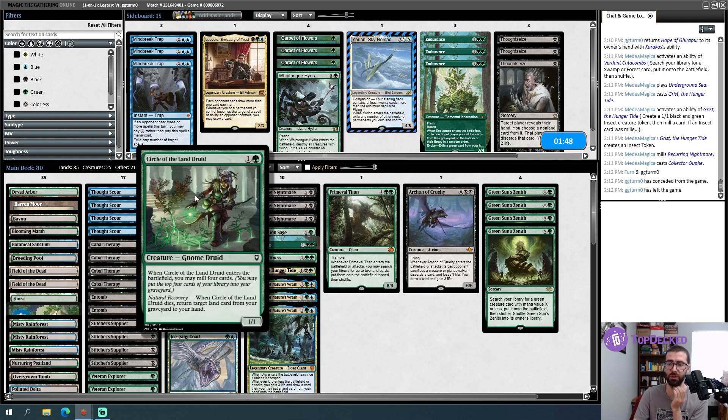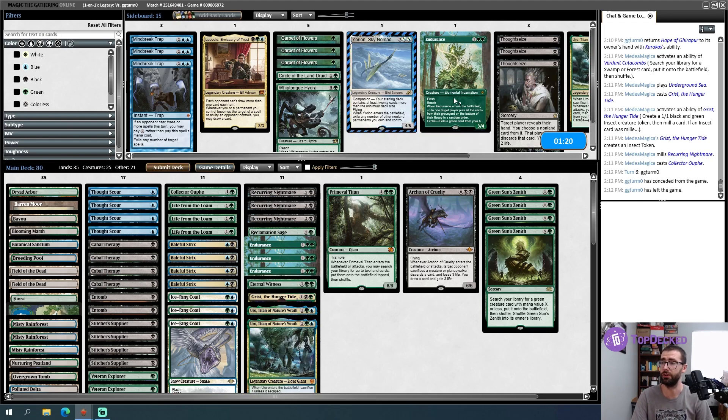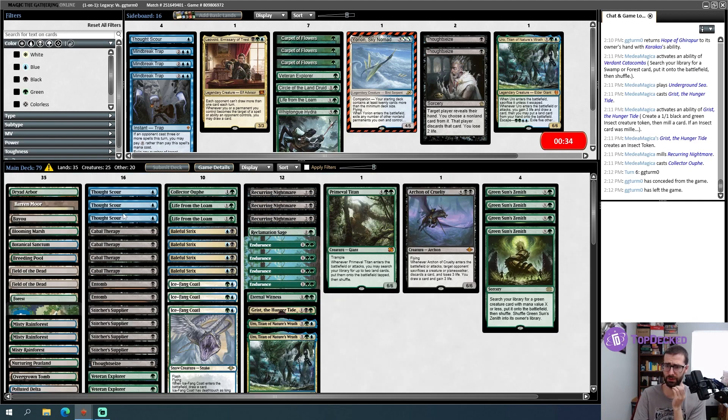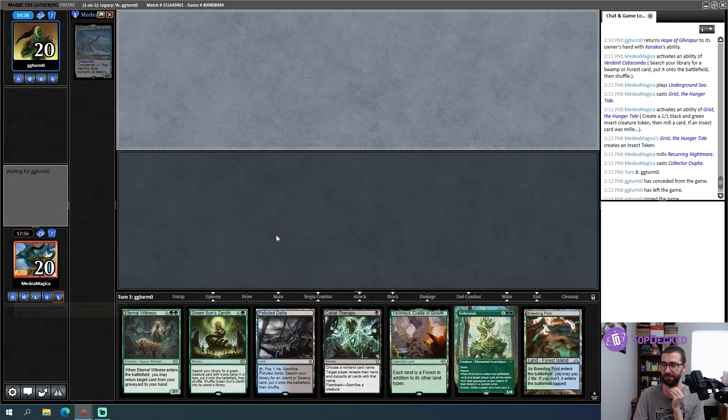I know my opponent has Karakas and graveyard hate, so I'm going to turn an Uro into an Endurance and maybe a Thought Scour into an Endurance. Do I want Thought Seize? My opponent's a combo deck but they play to the board a lot. Loam for one is pretty easy. Eternal Witness is slow but a second shot at Collector Ouphe is pretty cool. Go down a Veteran Explorer and another Thought Scour. I'm adding a Plague Engineer to the deck between rounds — that's gotta happen, my bad for forgetting.